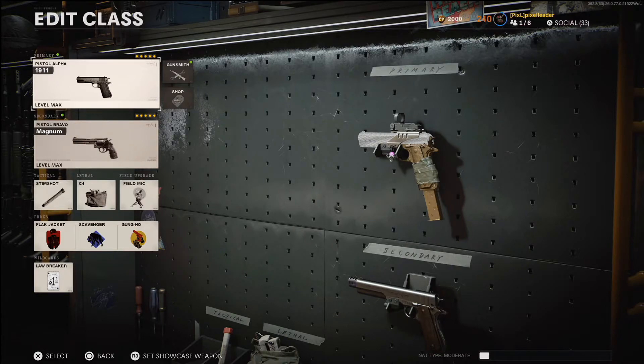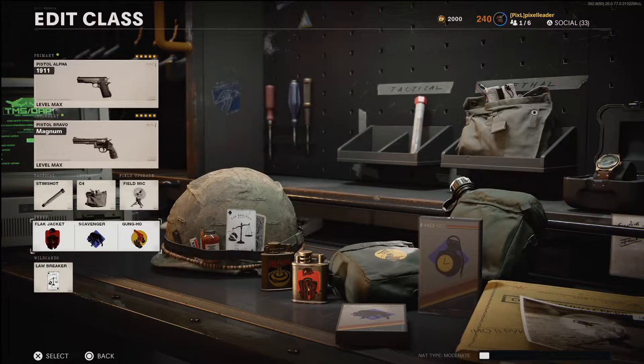To help with the Flora camo, I pair my class with a Field Mic and a UAV just to make sure I'm always getting a few detected UAV kills during the match. For perks, I use Flak Jacket because you're really going to need it on Hardcore, Scavenger because the pistols do not have a lot of ammo in their pool, and for the third perk you can really go with what you want — I use Gung-Ho, but you can use Ninja or Ghost.